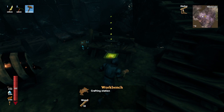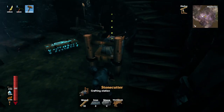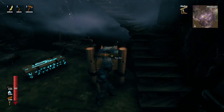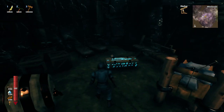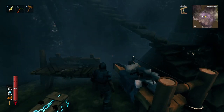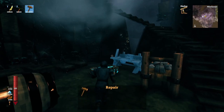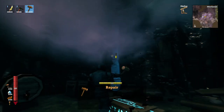Now everything looks ready. We can place our workbench and then also place our stonecutter. If you're having trouble getting the iron, you can actually just bring some surtling cores through a portal and then smelt the iron, because you can find iron in the Mistlands - it's just the rusted weapons you see. Now that we have all this stuff, we can go around with our hammer and start deconstructing different elements here.